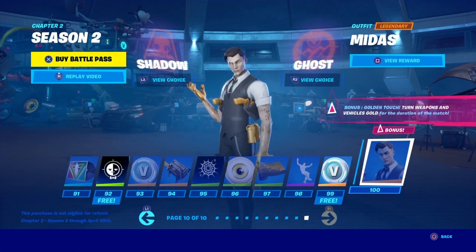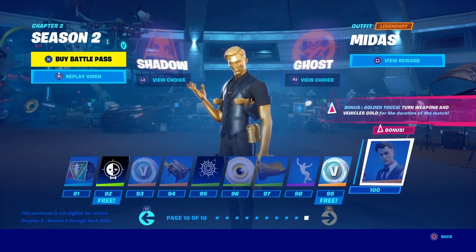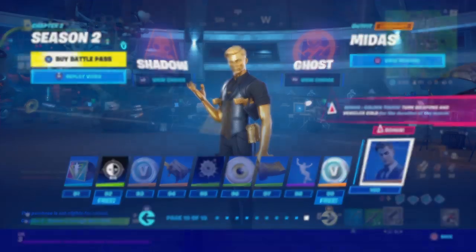And my personal favorite — the last skin — is the Midas skin at Tier 100. Here's what the Ghost version looks like, and here's what the Shadow version looks like. This skin is by far my favorite skin in the Battle Pass.